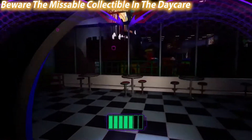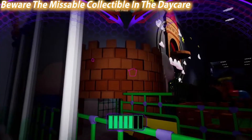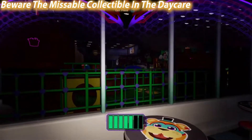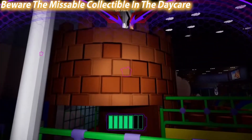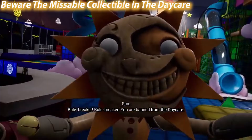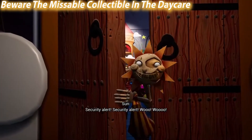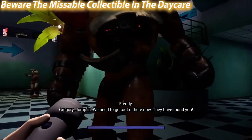Thirdly, there is one prize collectible that could be potentially missable. You can find it in the back corner of the daycare right around the ball pit — it's a flashlight upgrade, which is pretty handy for the early game. Once you complete the daycare section, the sun animatronic bans you from the daycare, preventing you from ever entering it again. So if you miss this prize, you may have to get it on another playthrough. It's the only truly missable collectible in this game.